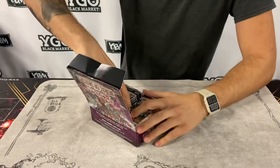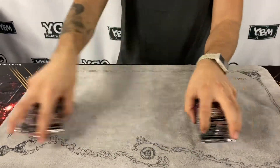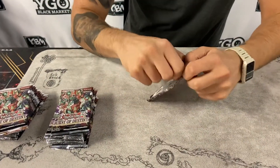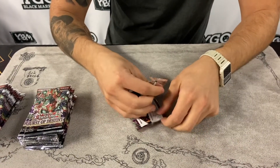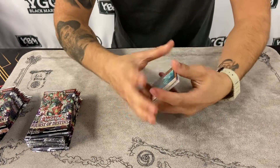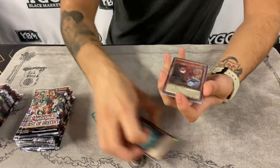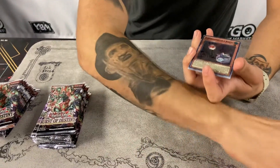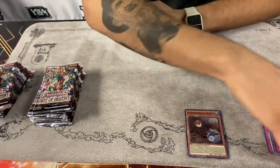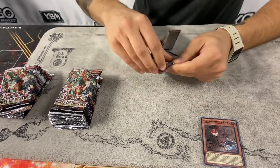24 packs, let's go ahead and get started. Pack number one — Burst of Destiny has a lot of good cards like Ecclesia, that's a really good card. Small World is another card that's probably gonna change the game if someone can break it. First super rare — we got the Flundereeze archetype, Robin — this card is broken, really cool new archetype out of this set.